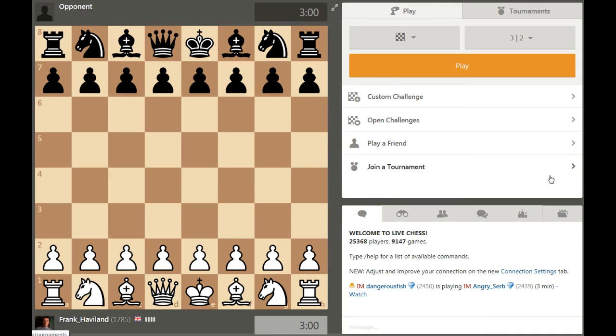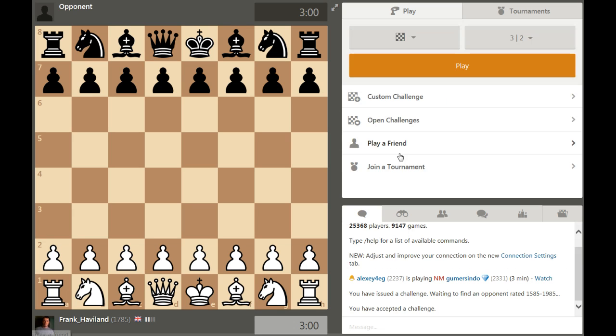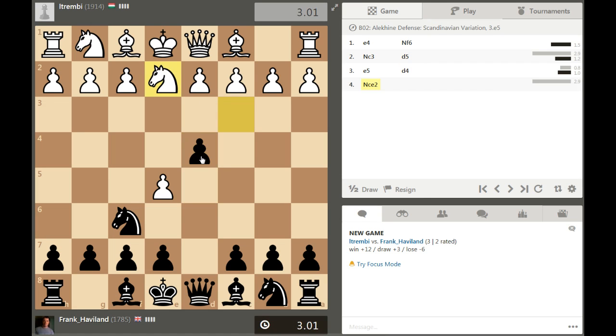Hello again, let's play another game and get my rating back over 1800. We're playing three minutes as black again, opponent is 1914, so it should be a decent game. Alekhine-Scandinavian defense, and what have we got here.